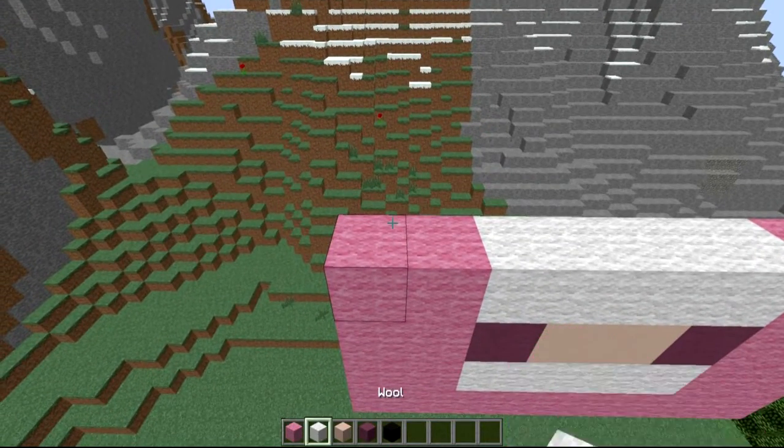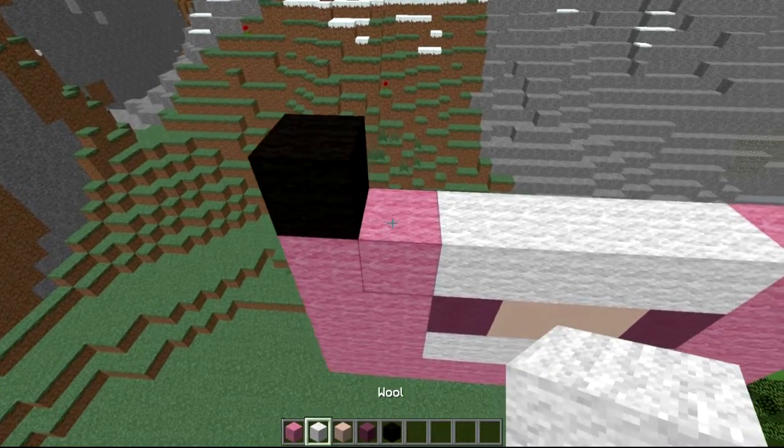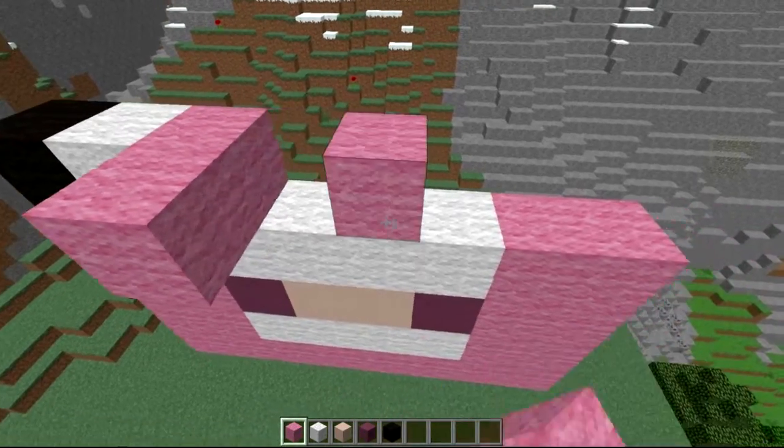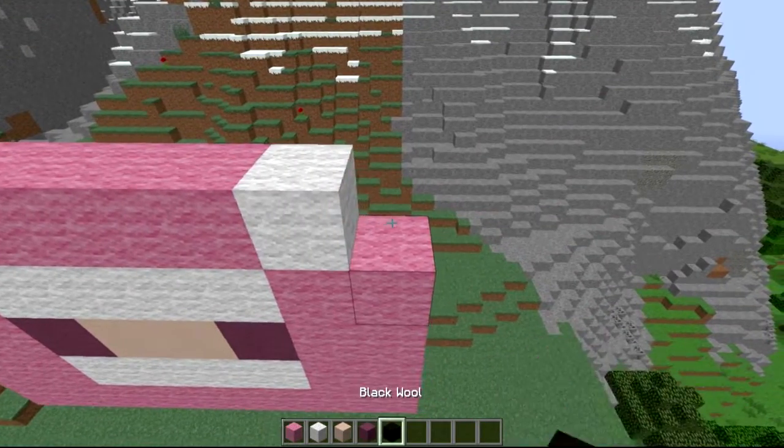From the next layer now — the fifth layer — coming from left to right, it is a black, a white wool, 4 pink wool: 1, 2, 3, 4, then a white wool, and then a black wool.